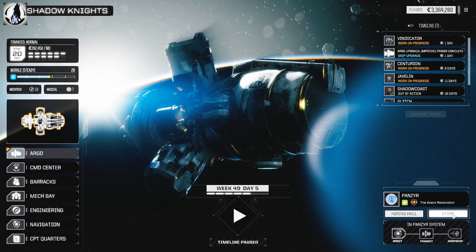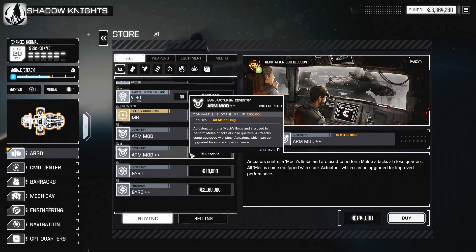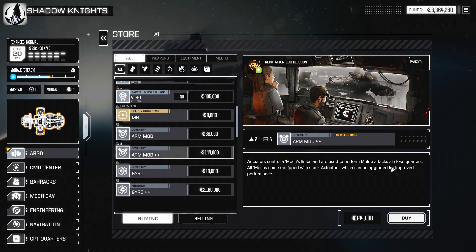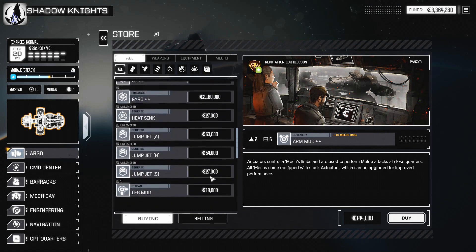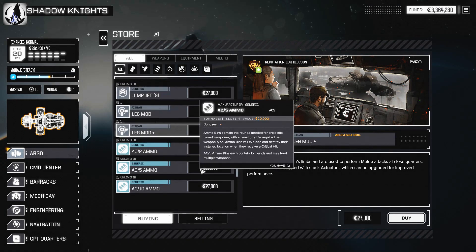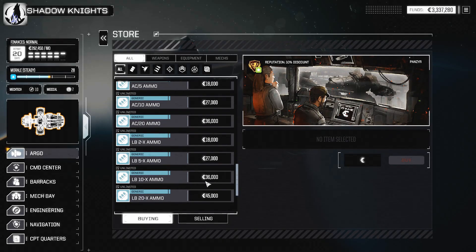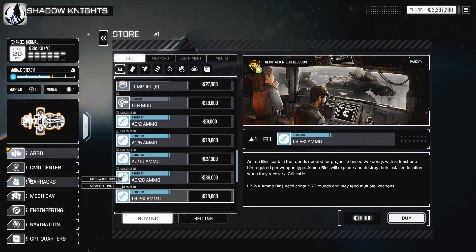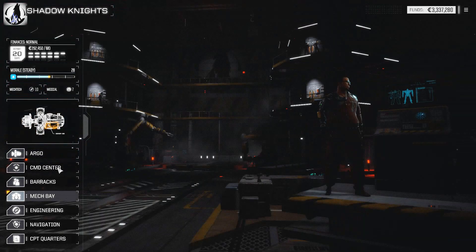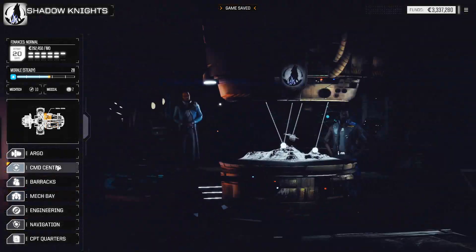Then we're gonna do some exploring on the map, working on our pirates reputation before we leave. We're looking for rodents — they're few and far between because I think we set it on super rare. Just looking at stuff in the shop before we leave. This one, minus 20 DFA self-damage, might get a little tricky.